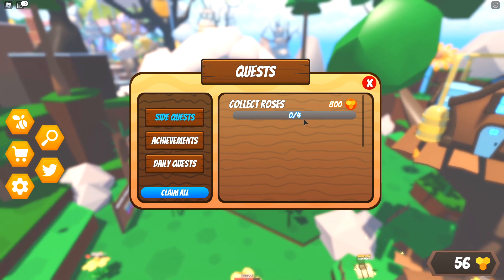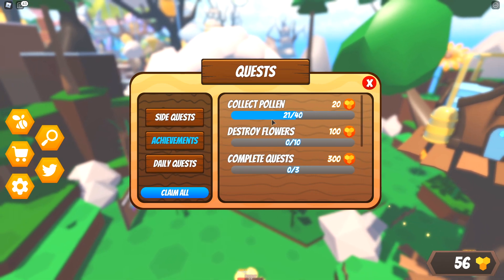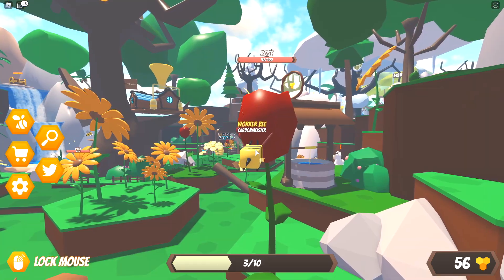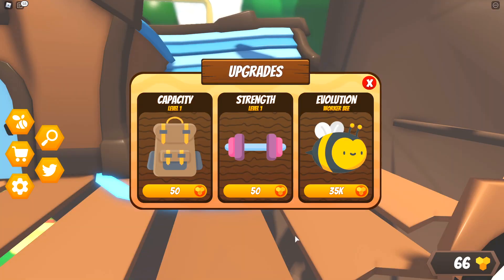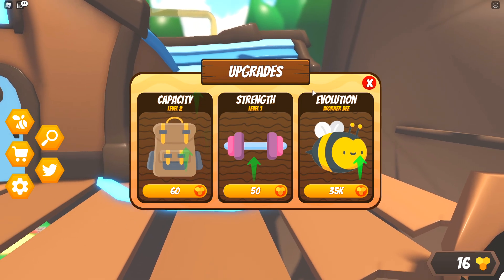Opening up the quest menu here is kind of a little confusing. It's saying 'collect roses' but zero out of four have been done, yet when I move on to achievements it says that I've done 21. I'm confused - maybe it means we actually have to take out an entire rose, which honestly is going to be kind of difficult because I'll need to go back and forth 10 times, and that doesn't even guarantee it if somebody else ends up destroying it before I can.